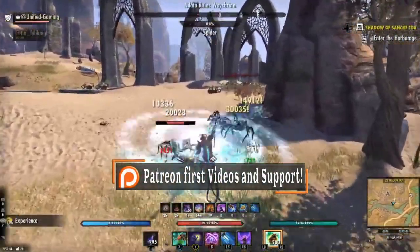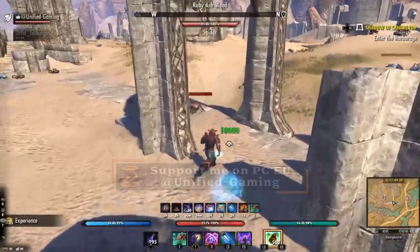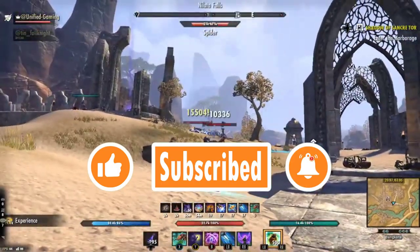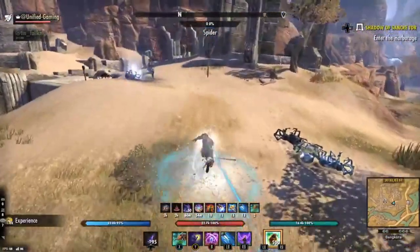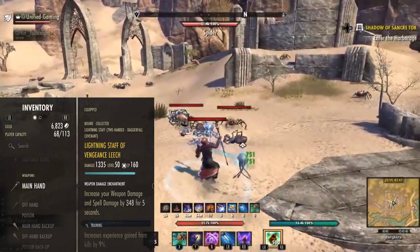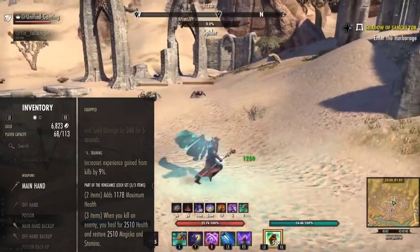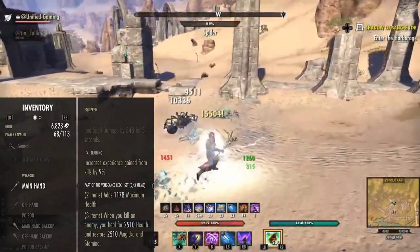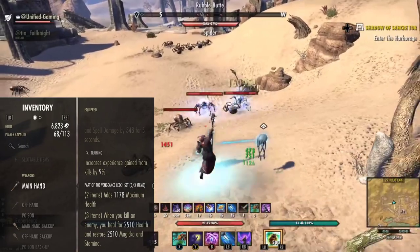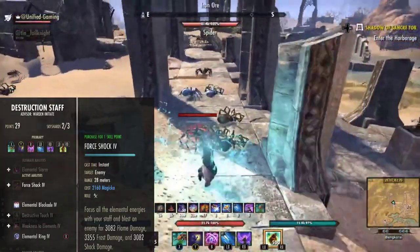What are we using set-wise? For my builds I try to make them as simple to follow as possible, but if you have any questions leave a comment. We are using a very special set called Vengeance Leech — this is a PvP set and it is tradable. This is arguably the best sustain set for this kind of playstyle: when you kill an enemy you gain 2510 health, magicka, and stamina with no cooldown. So if you kill a group of enemies this procs multiple times really fast, giving you crazy sustain.